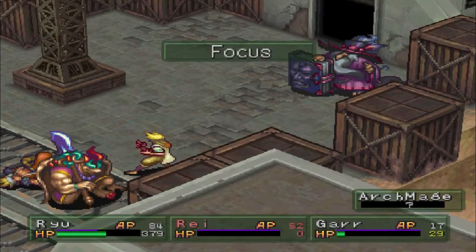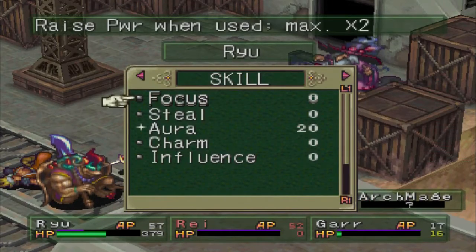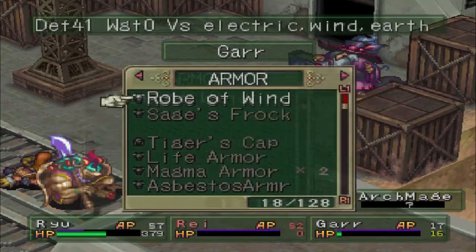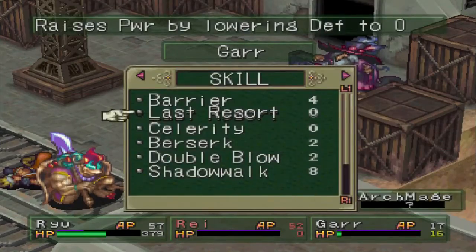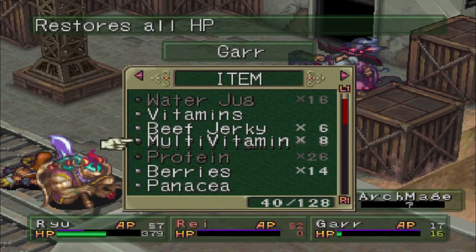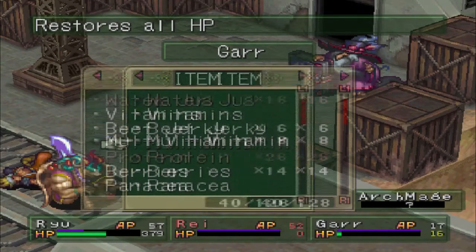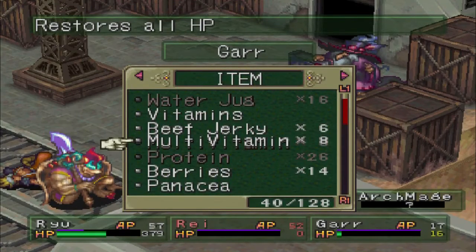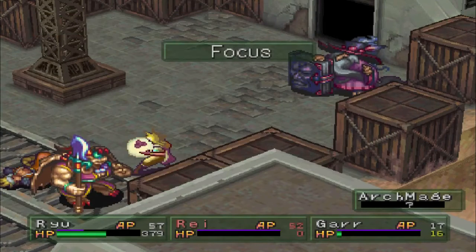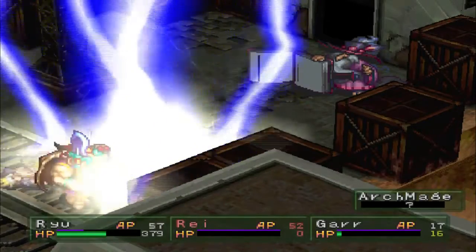I need to use Focus one more time for good measure, because using Restore may have offset Focus. I'm going to use a Multivitamin — hopefully Ryu doesn't die. Actually, I'll use a Wisdom Fruit since his AP is getting low. We got lucky — Mjolnir doesn't kill him, so that's good.